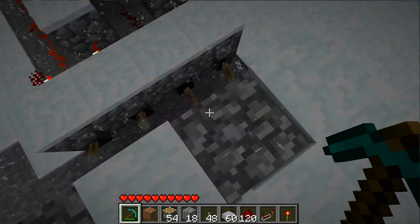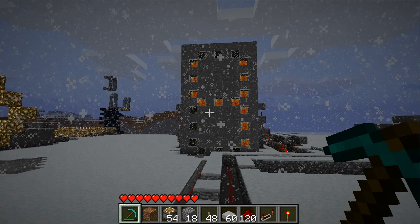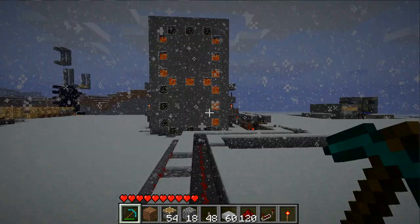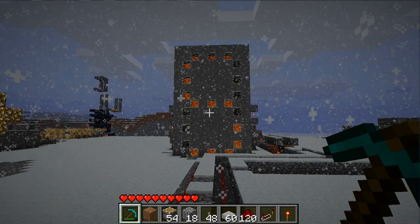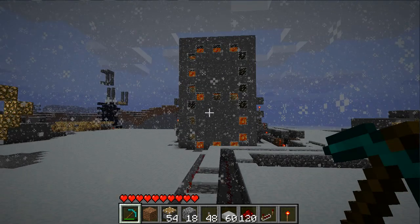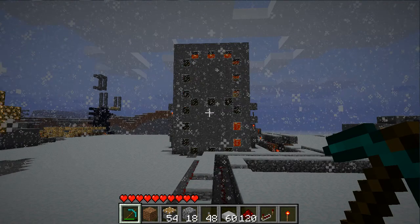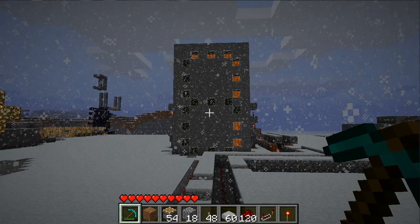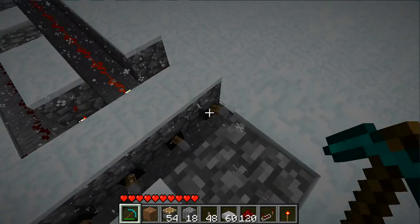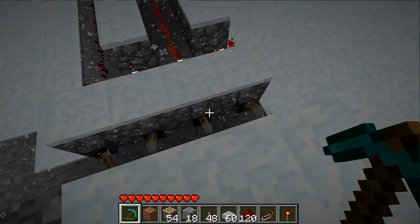Instead of using redstone torches, I am adapting it to use pistons which block lava flow. I'm demonstrating how fast the display updates, which is fast enough. One small problem with the display is two pixels aren't lighting properly, and that's not a problem with my design or the UTD's design.